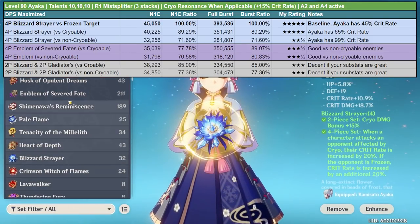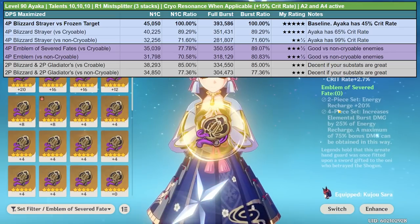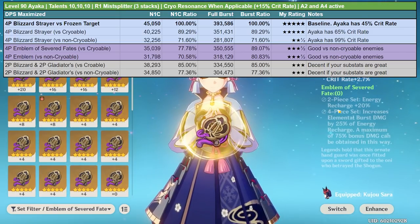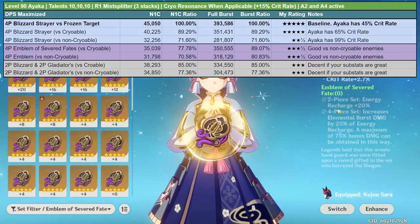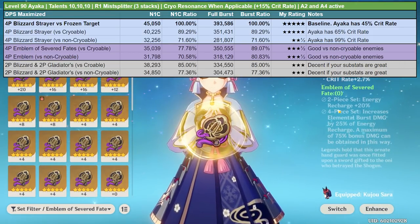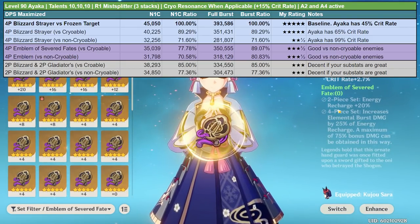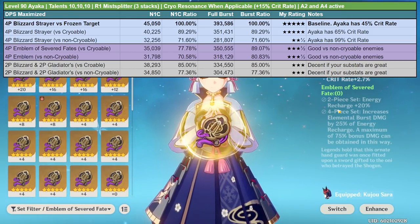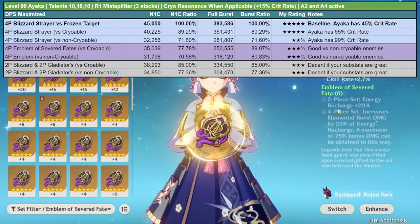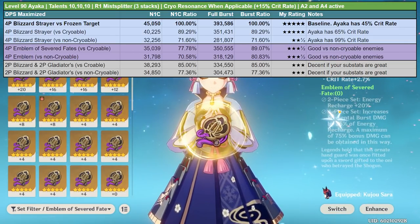With that in mind, it's worth considering other artifact sets. The Emblem of Severed Fate is a solid choice against non-cryoable enemies. With four-piece Blizzard Strayer, Ayaka is only doing about 72% of baseline in this scenario, whereas four-piece Emblem of Severed Fate gets her elemental burst to nearly 81% damage, plus the added bonus of more energy recharge for better burst uptime. So there are situations where you'd want Emblem over Blizzard Strayer.